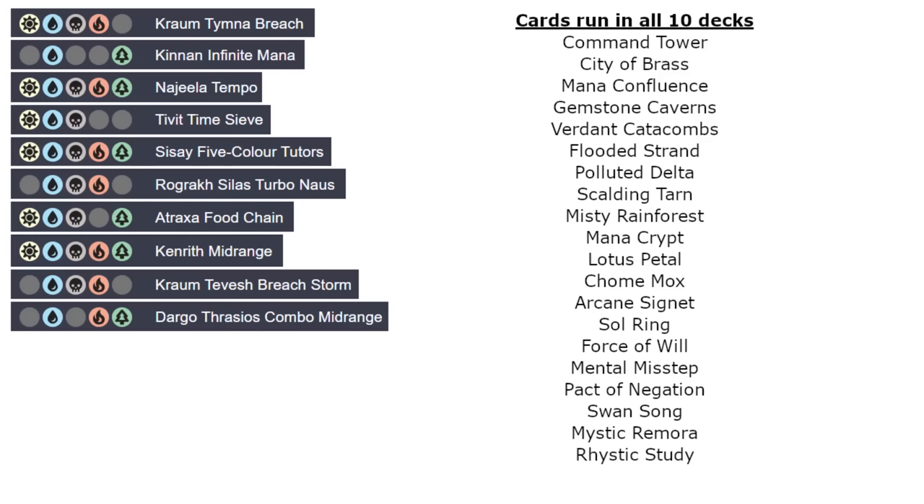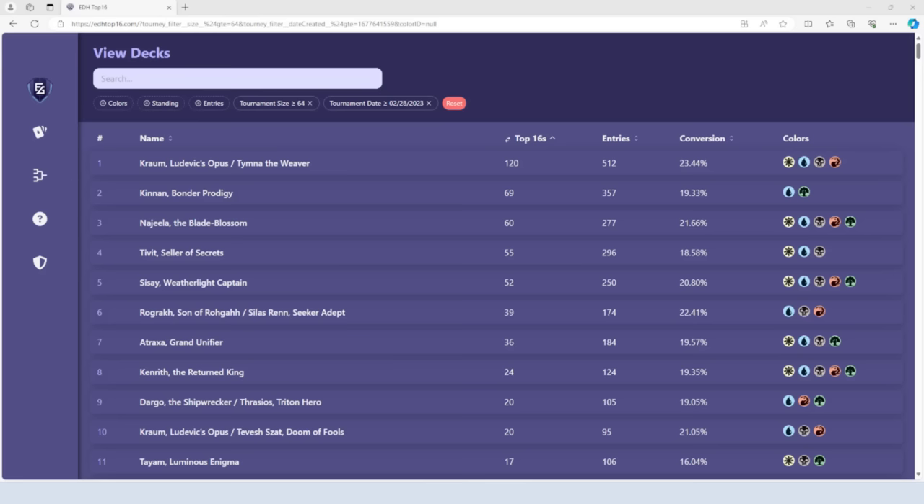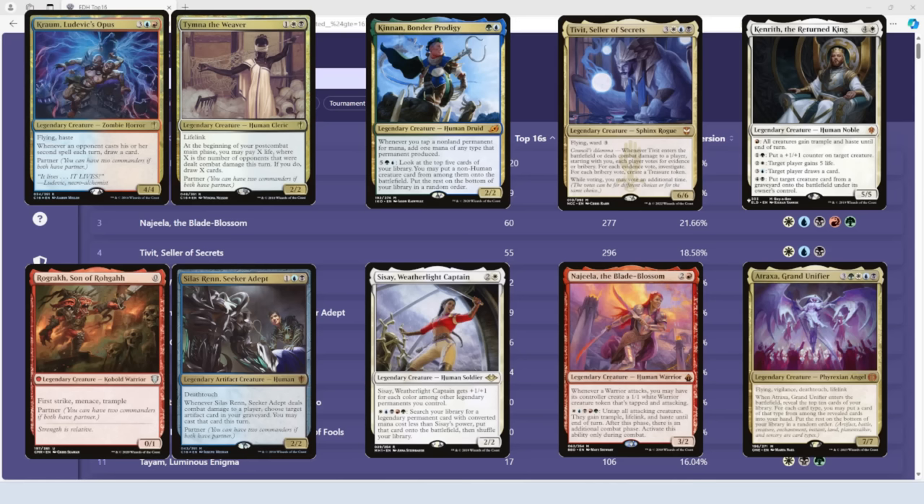With all this context in mind, I think it's worth going back to re-examine the premise of this video. I started with an analysis of the top 10 CEDH decks, and it's important to talk about where that list came from. EDH Top 16 compiles CEDH tournament data and ranks decks according to the number of top 16 placements. These are the decks that consistently show up and place highly at tournaments, and on a macro scale they do represent the format on some level.